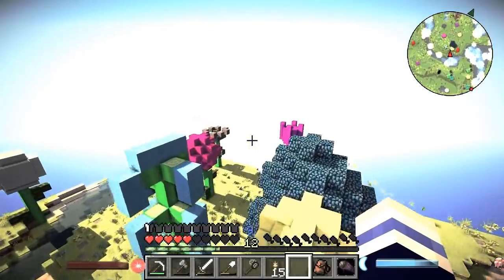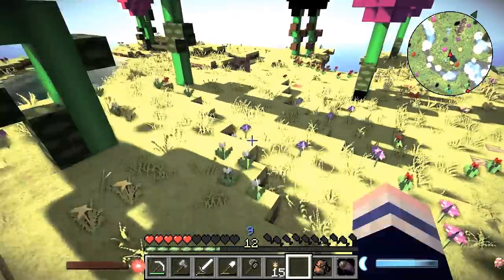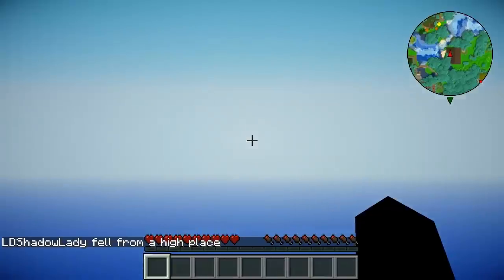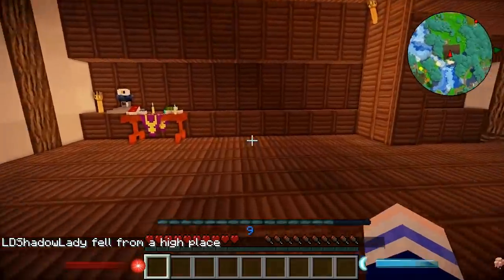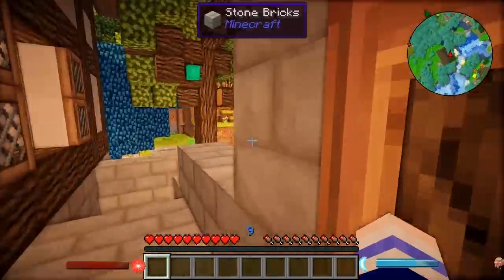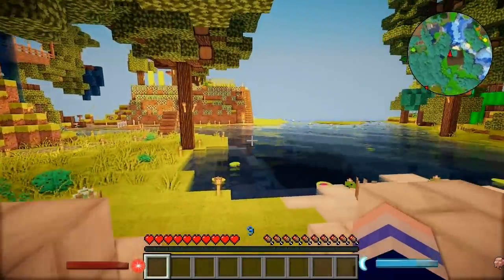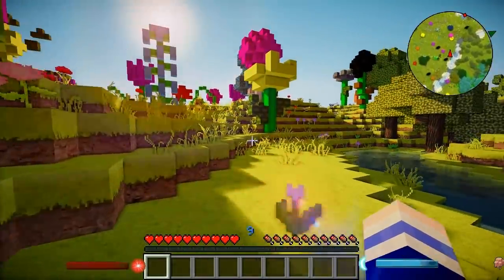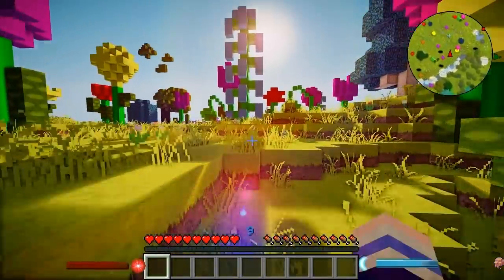So here I was, soaring over a flower biome, minding my own business when the unthinkable happened. My wings broke and I died. Oh, somebody should have put a warning on those wings that that could happen. Now I have to go all this way and retrieve my belongings, and I can't even fly back because I have no wings!